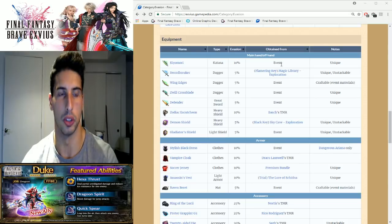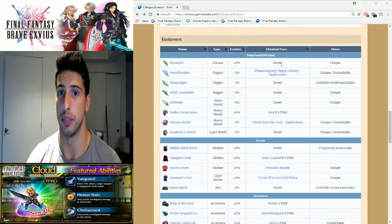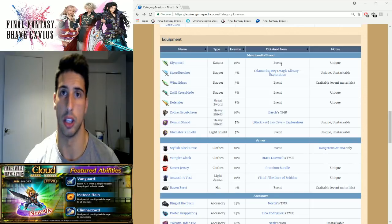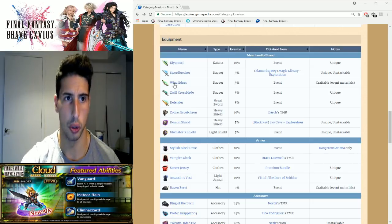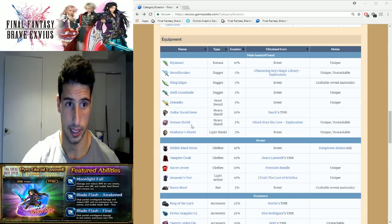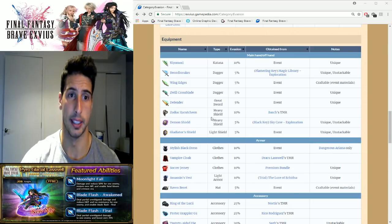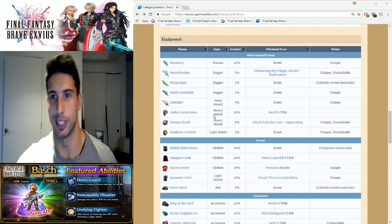There are going to be some different things you'll be able to use. Kiyomori gives 10%. Then you have Swordbreaker, Wing Edges, Swill Crossblade, and Defender — those are all 5%. On the shields you get Abash's TMR, the Demon Shield, and Gladiator Shield — 5% for both shields and 10% for Abash's TMR. There's also the Zodiac — I'm not gonna pronounce that one.